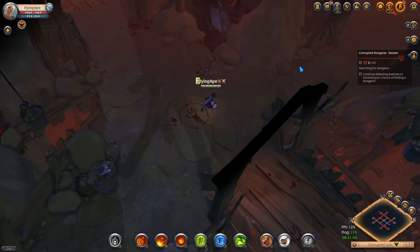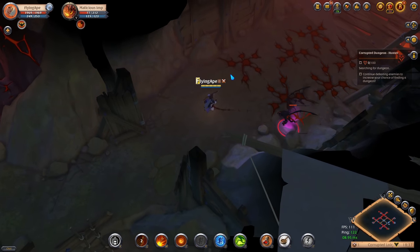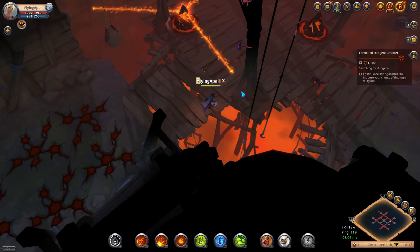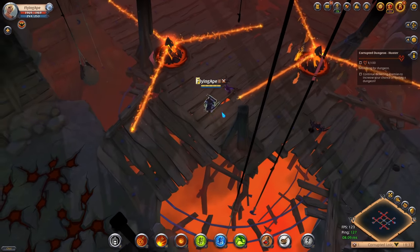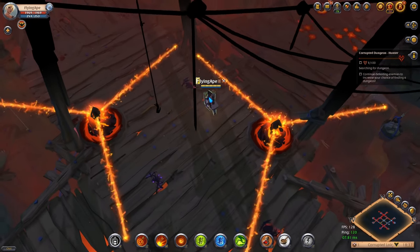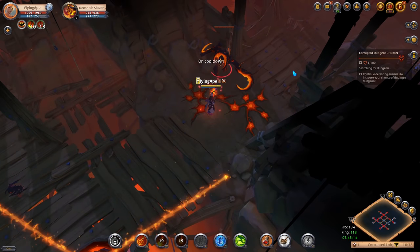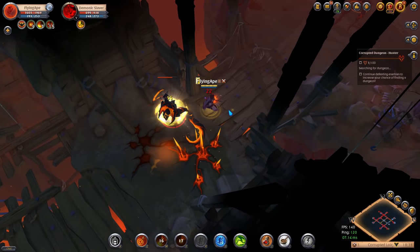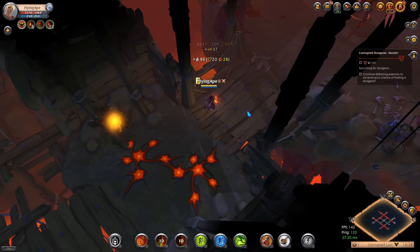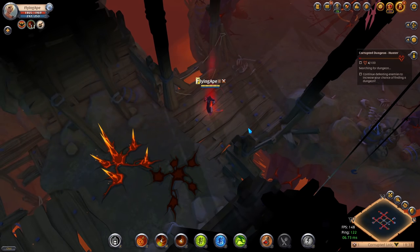There are three boss rooms in total — three places with a boss and a chest for loot. Try aiming for those while also killing monsters on your way. You'll notice there are a lot of traps within corrupted dungeons — you'll get used to them over time and can even use them in PvP to outsmart your enemy. Make sure to loot the silver there's a lot of it in corrupted dungeons. Use your Beef Stew the moment you enter.